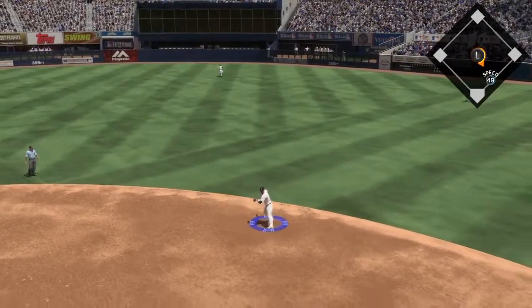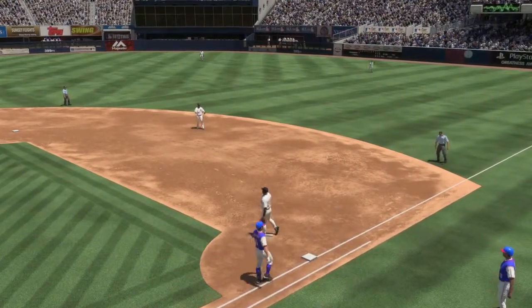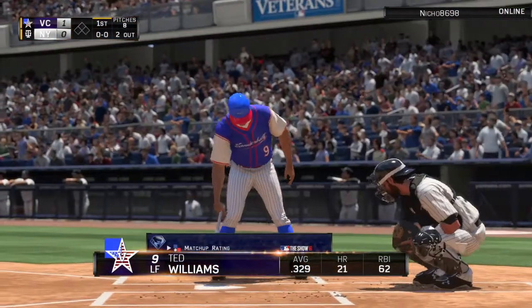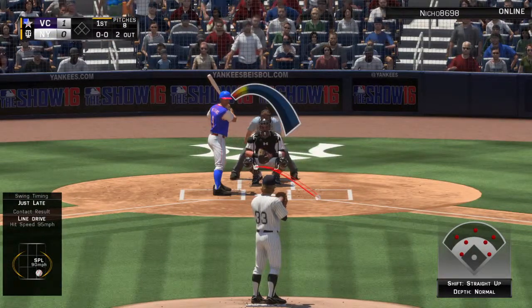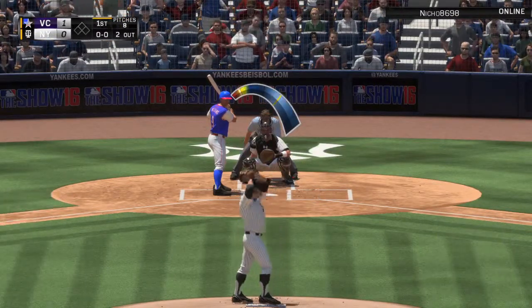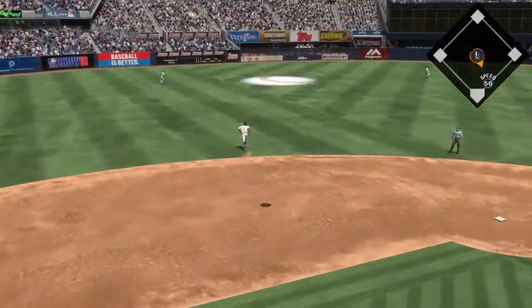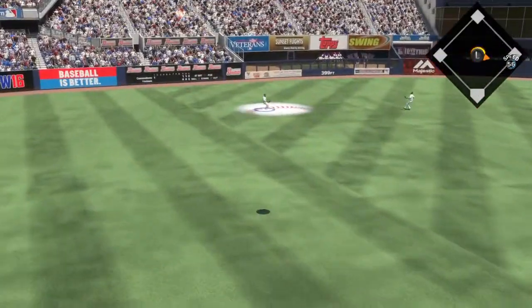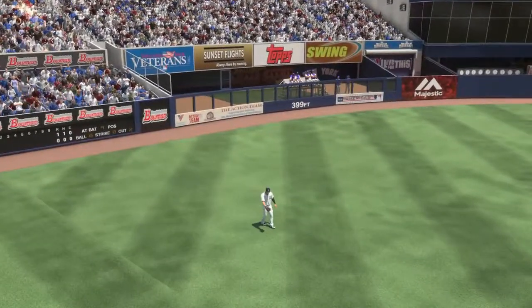Liner towards second — Crow on to first, takes care of Zimmerman for the second out of the inning. Striding into the box, Ted Williams. Yes, he'll get his first opportunity in this one. Fly ball out toward left center field, calling for it — Chu — and that ends the inning.